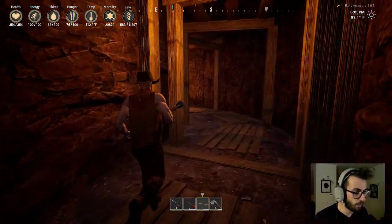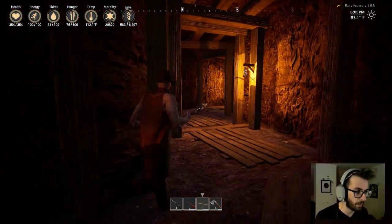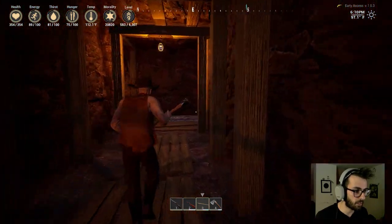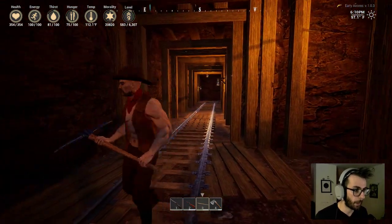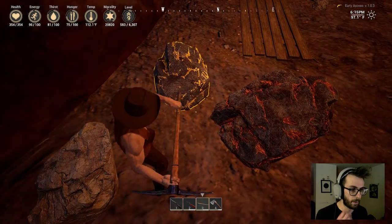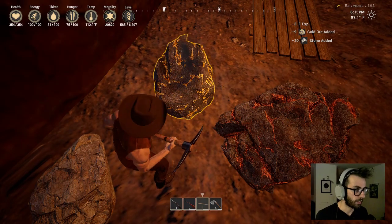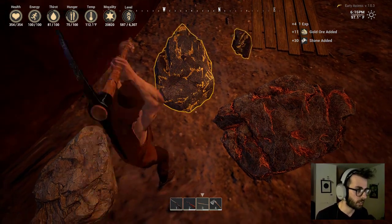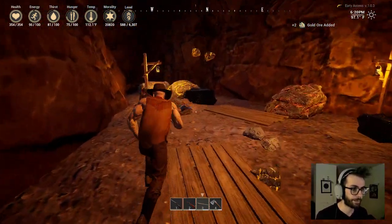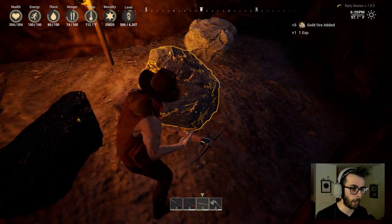I'm in my first gold mine. I don't know who put all these lights in here but I'm into it. There was a bunch of deposits in the first room. I don't know how much gold ore it takes to make a bar, but I'm going to find out. Also I only put one oil in the elevator, so I don't know if that's enough.